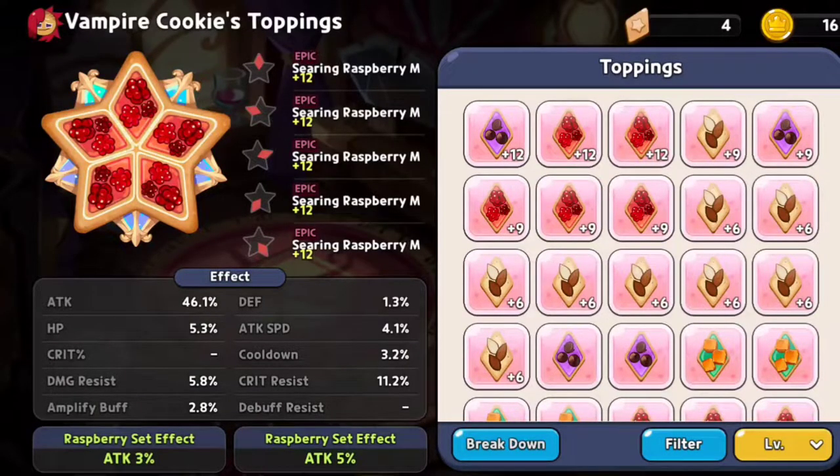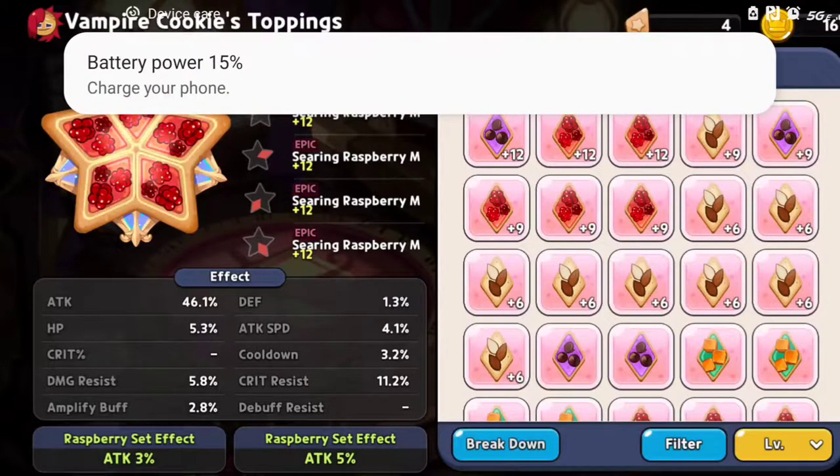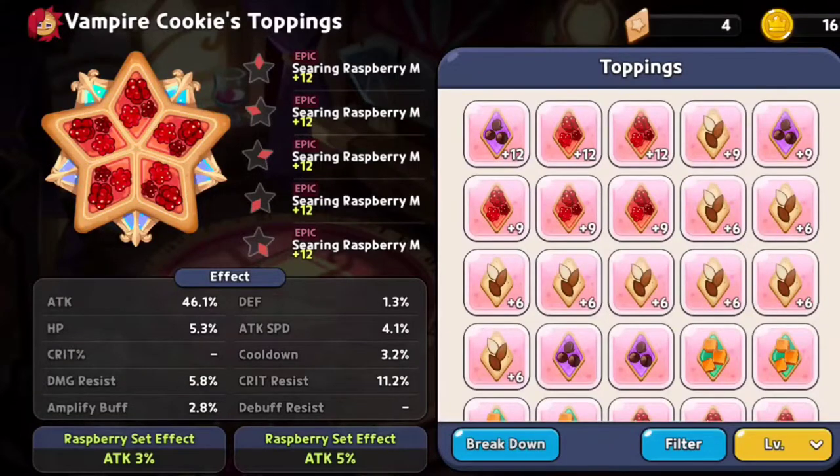What subs are actually good? We all know the big three: damage resist, cooldown, and attack. Tied in at third with attack, however, is attack speed and crit. People are not going to tell you attack speed is that great, but attack speed is amazing. If you've ever paid attention to PvP and watched what the attack speed team does, it shows you right there why attack speed is such a good stat.